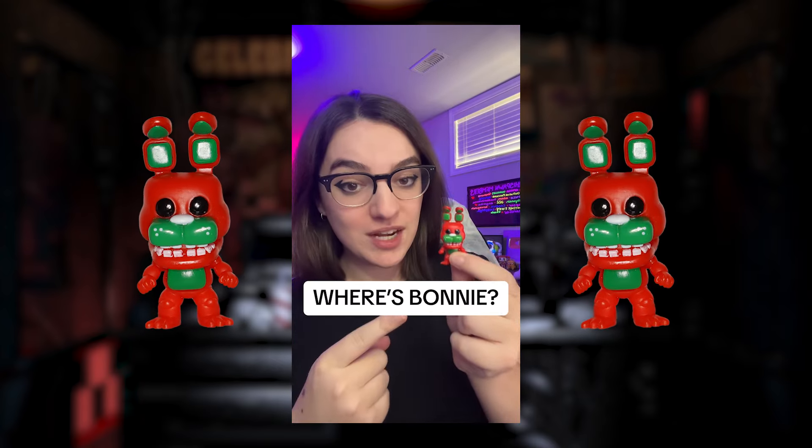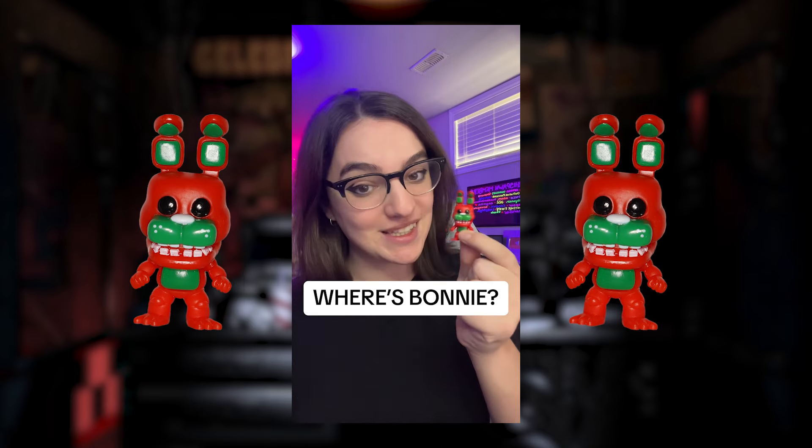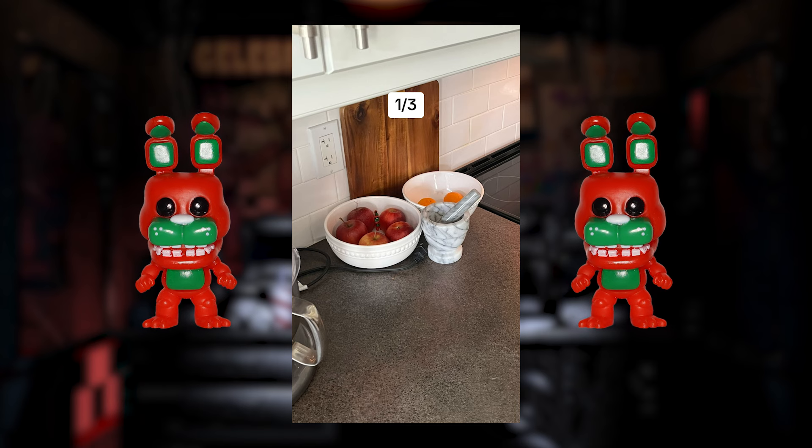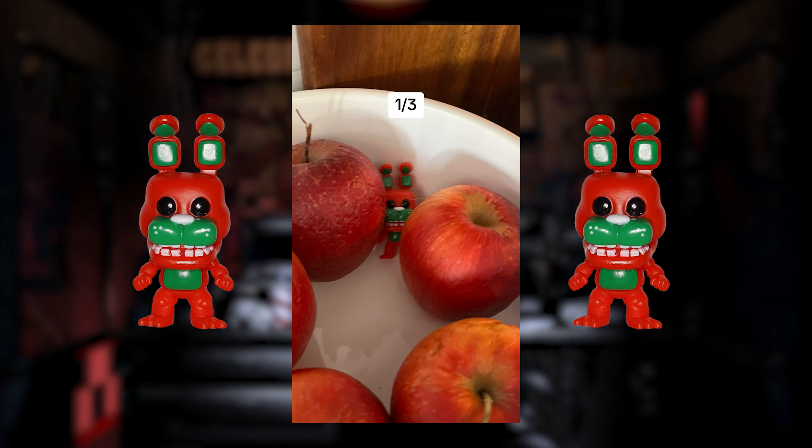Can you find this red Bonnie Funko Pop in these photos? This is a game of FNAF I Spy. Here is your first photo. It is your job to find the red and green Bonnie. Ready for the answer? Here it comes in 3, 2, 1, there's Bonnie.